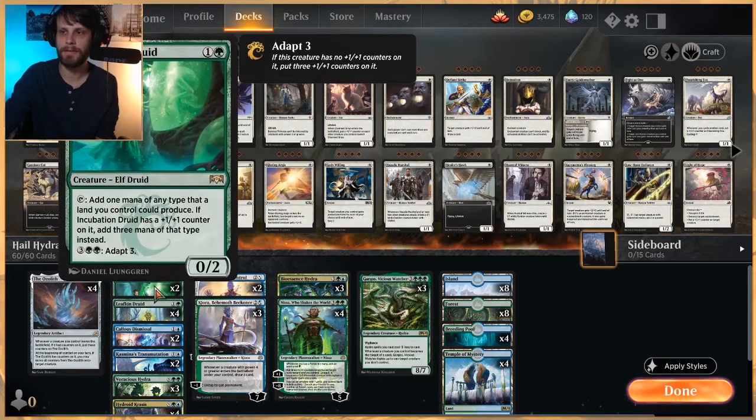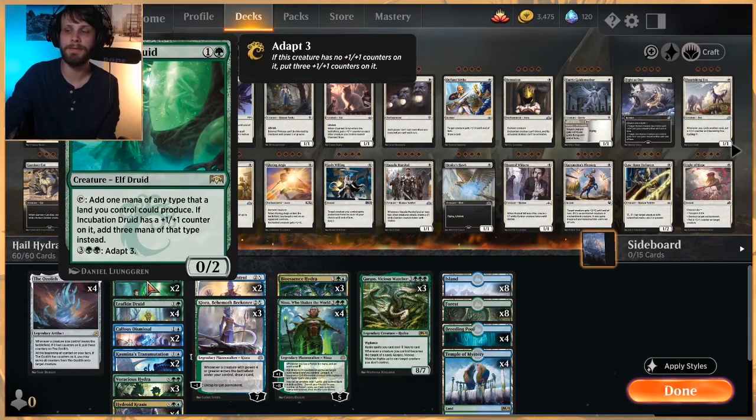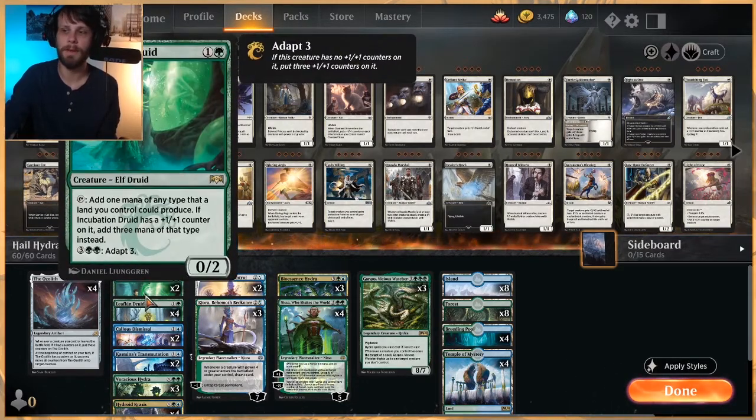For ramp, I mentioned Incubation Druid and Leafkin Druid. Incubation is very good because it gives us a mana sink as well - later in the game if we're not getting there on anything, we can adapt it, and then it'll be producing a lot more mana. Leafkin Druid obviously gets better as time goes on - more creatures out, we get a little bit more mana. These two are very good at clogging up the board in the early game.